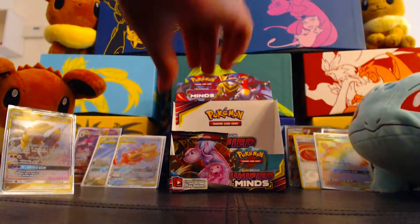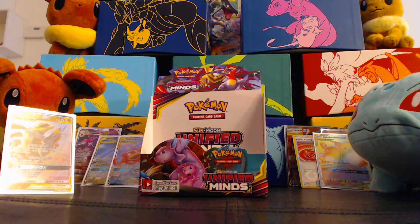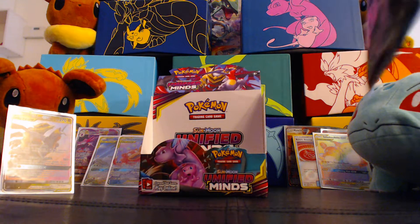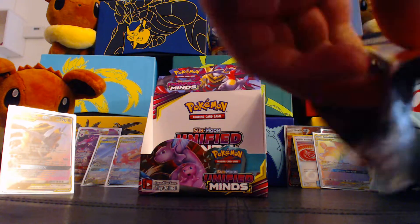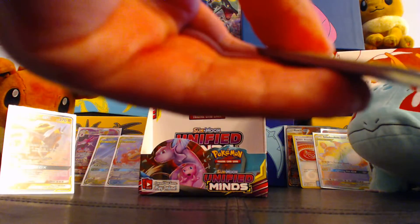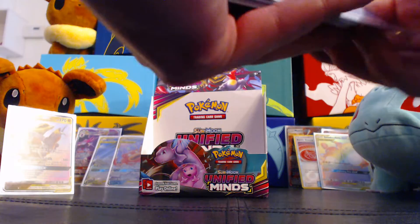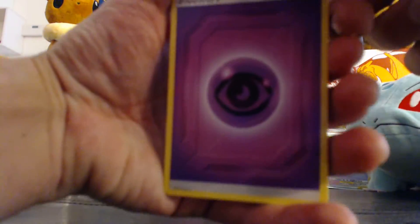We are down to the last pack. After 8 Ultra Rares, if we pulled 9 Ultra Rares out of a booster box — I have an Espeon and Deoxys pack art, what do you got? Mewtwo. Nice. If we do get one here I will be completely unprepared — I did not bring over another sleeve, because I've never seen a 9 Ultra Rare box. 8 Ultra Rares in 1 box — how awesome is that?